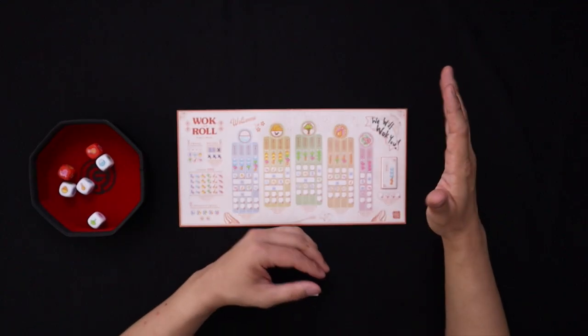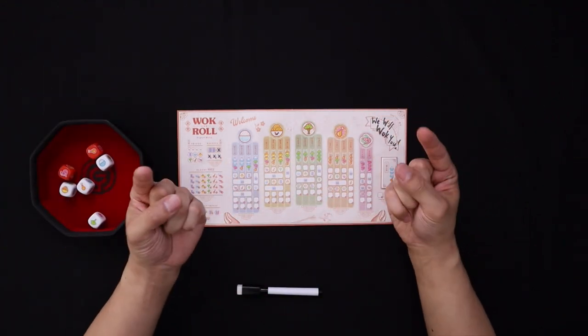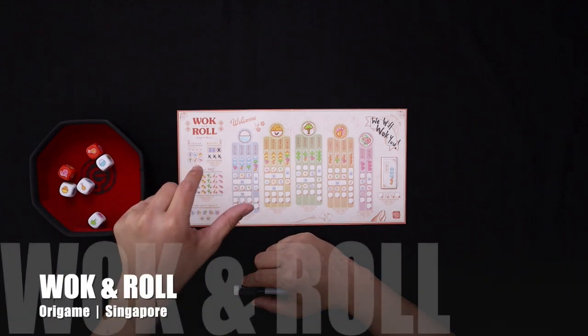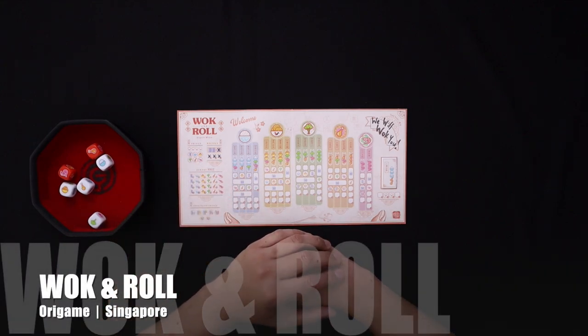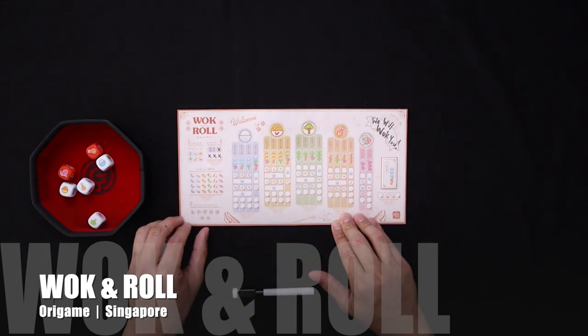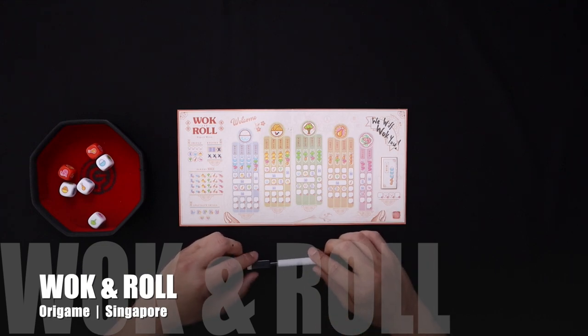Welcome to another video from Cardboard East. My name is Jay. I play Asian board games and share what I find with all of you. Today we're going to do a playthrough of Walk and Roll from the expert menu. This is a double-sided menu — on the other side you'll see the simple game. This game comes from Origame, a Singaporean publisher, and it was designed by Daryl Chow.